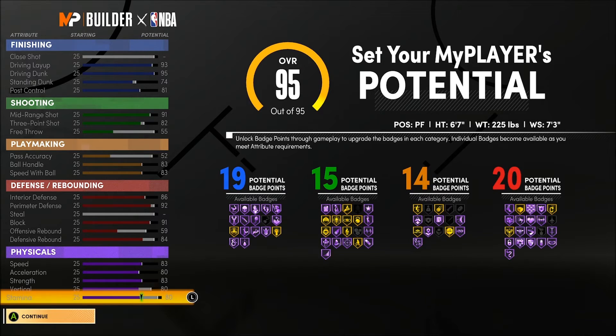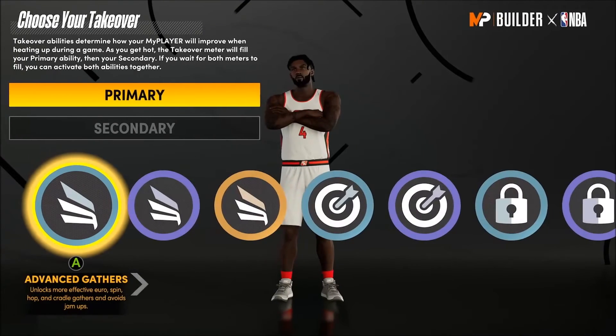This build gets a total of 68 badges — not in the 80s like some scoring machines or hybrid metas, but you can do everything those builds do. This is vintage MJ, vintage Kawhi, Tracy in Orlando. You're an absolute shot-creating bucket on this build, and any team could thrive with a wing-type player like this in their lineup.